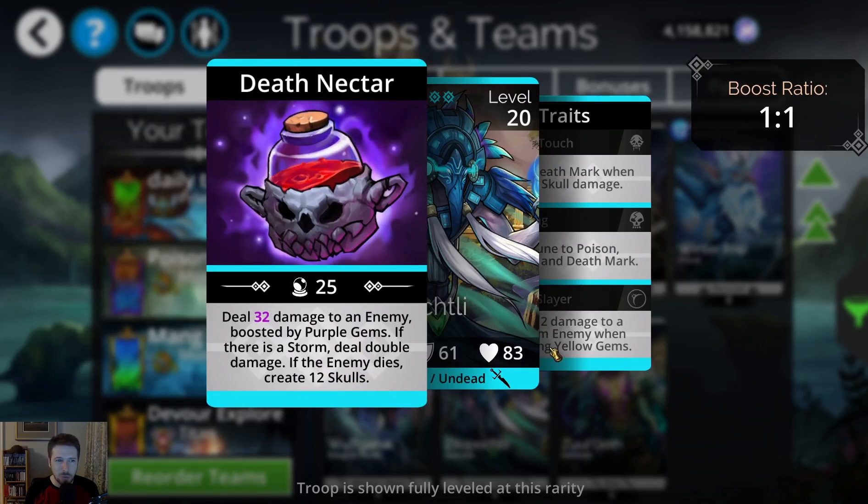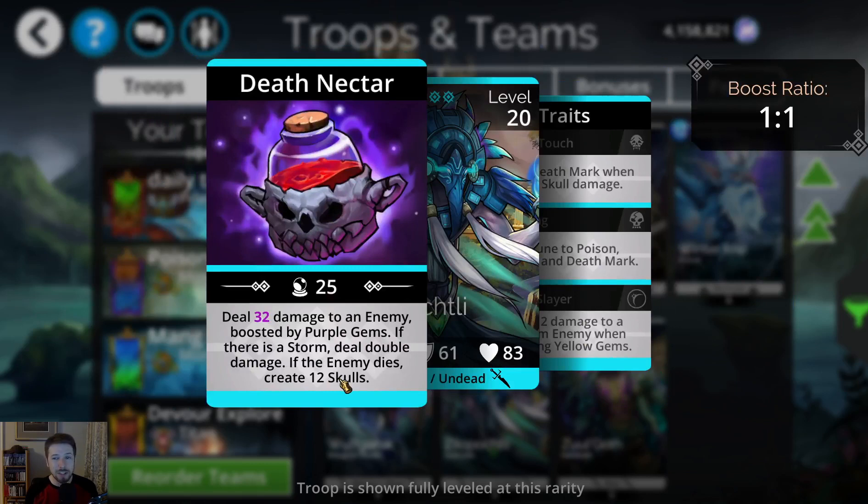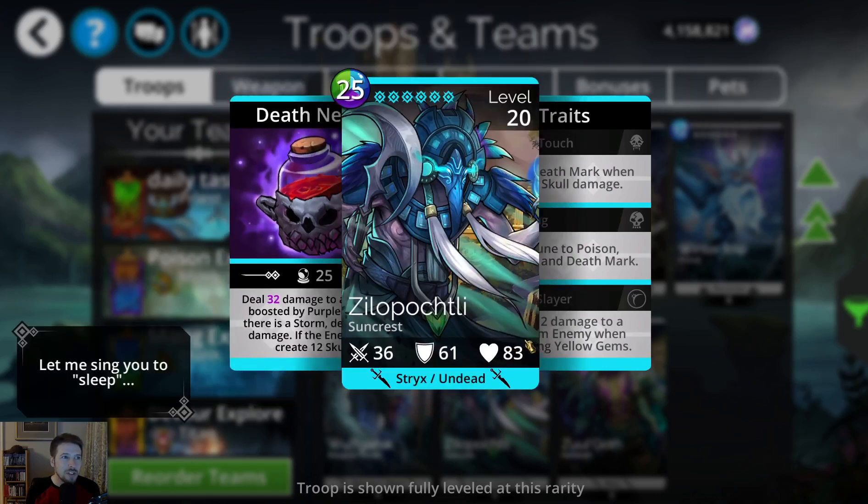The one thing I was wondering: 'if the enemy dies, create 12 skulls' — I think that only works for the ability and not the trait. So if an enemy dies from the 12 damage passive trait, I don't think it activates the 12 skulls. I haven't tested it yet since I don't own the troop, but it looks like that's just part of the ability. Really cool troop, I love the art. Zillopochtli — I think that's how you pronounce it — looks like it's based on a god from the South American area.